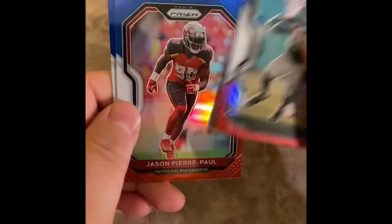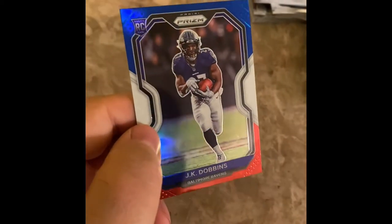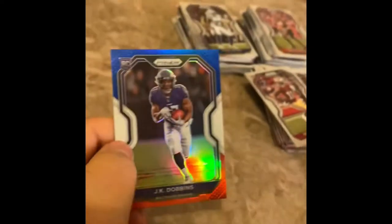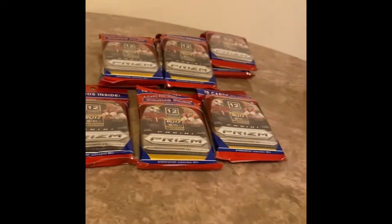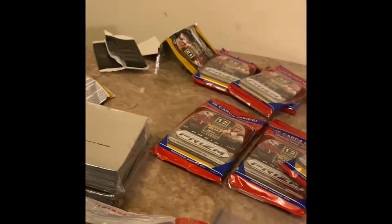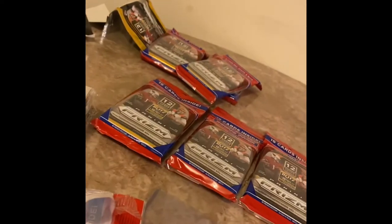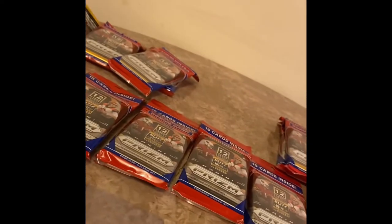Le'Veon, Jason Pierre-Paul, JK Dobbins — not bad. Not one Herbert guys. Not one Tua. Not even a Herbert or Tua base. Not even an emergent. How real is that? How terrible is that? You open up 22 packs and nothing? I didn't think that would happen. I didn't get one silver wave — not one. McCourty. Got a rookie — Justin Jefferson Green. T. Higgins.